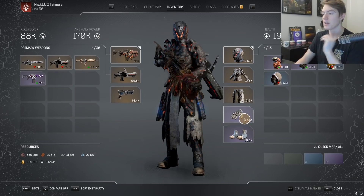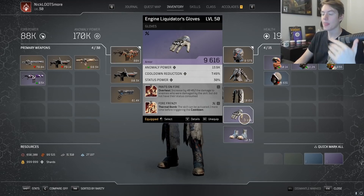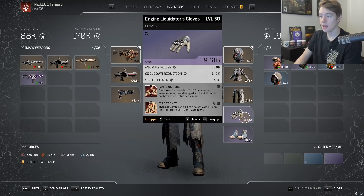For our other pieces we just have Purples, so I pretty much have perfect Purples with Anomaly Power, cooldown reduction, and Status Power. We have Pants on Fire: Overheat increases damage by 48k to enemies who were damaged by the skill but didn't have their status consumed — pretty much any time an enemy doesn't have a status on them, your Overheat is going to do extra damage, and this scales up the more AP we have. Then we have Fire Frenzy: the skill can be activated one more time for Thermal Bomb. You could probably replace this with a mod where Thermal Bomb affects two targets, which is a bit more consistent. You don't even necessarily need this — it's just helpful because you can Thermal Bomb a main target and then Thermal Bomb an add near the main target.